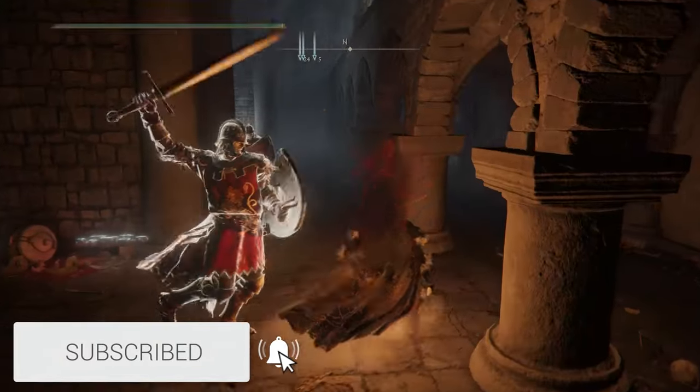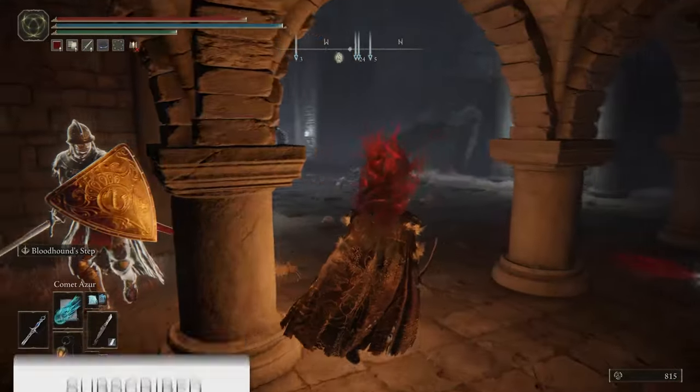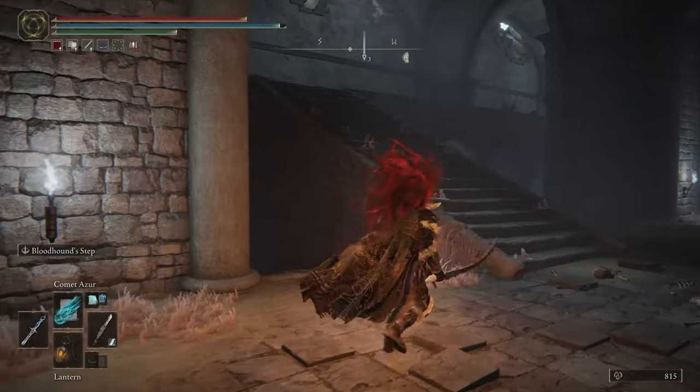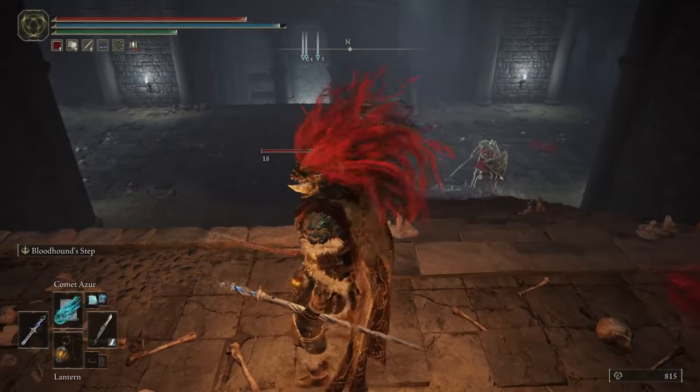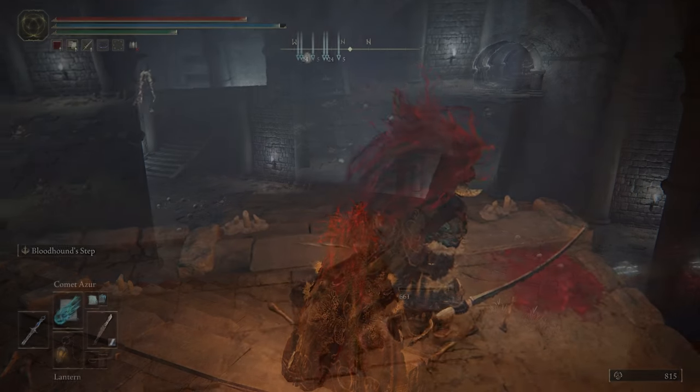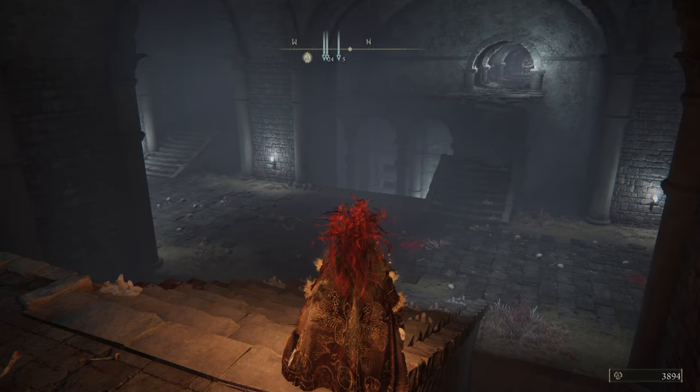Now head back up the stairs. Once you're at the top, turn left and you'll see another set of stairs going up — head up them. Then finally, sit here and all of the enemies around you will keep spawning in and fighting each other. Better yet, they will not attack you at all.